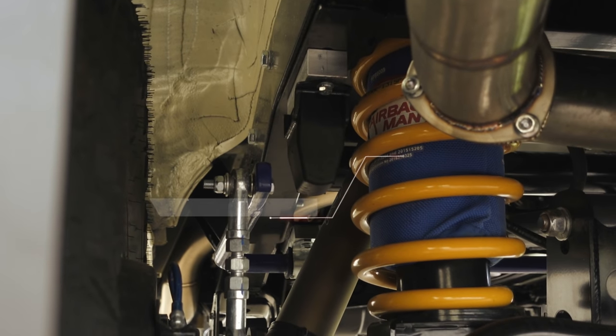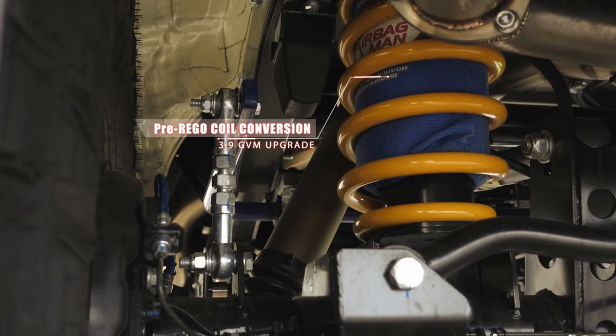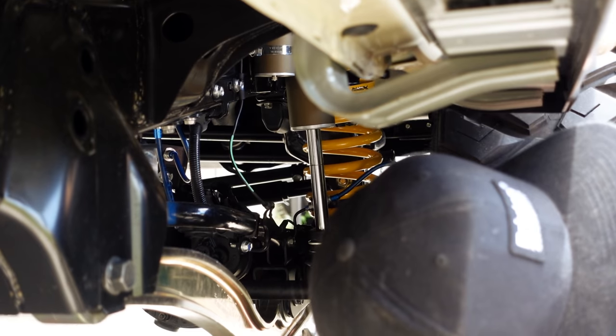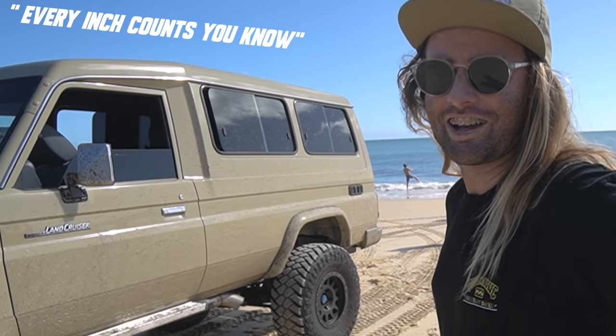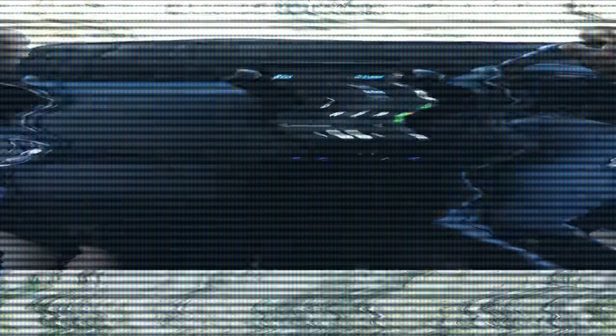Underneath, it has the pre-regio coil conversion kit installed with a 3.9 GBM upgrade — a 3.9 GBM coil, all pre-regio. It's a 4-inch lift, but the front has been upgraded to 5-inch just to level it out a bit more. Every inch counts.